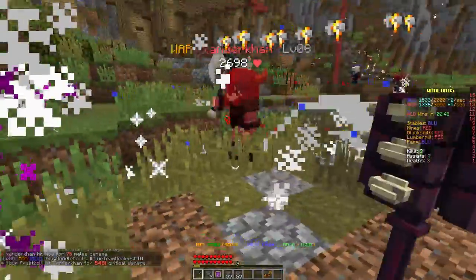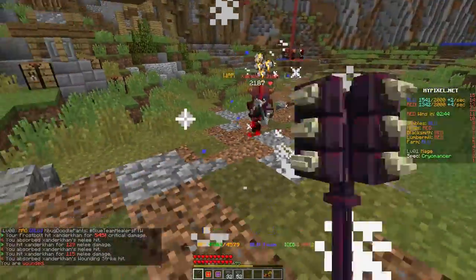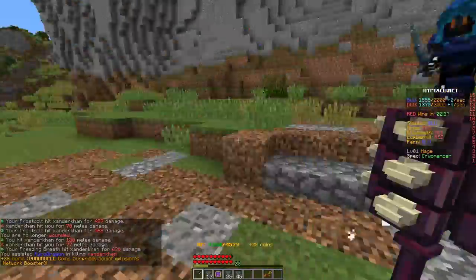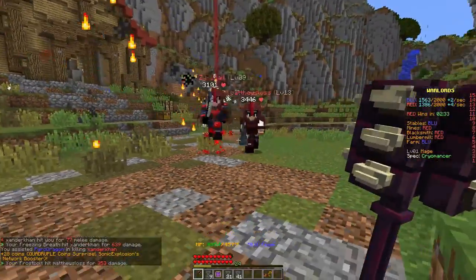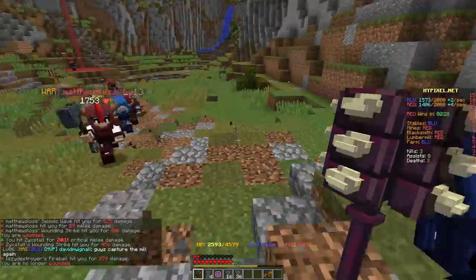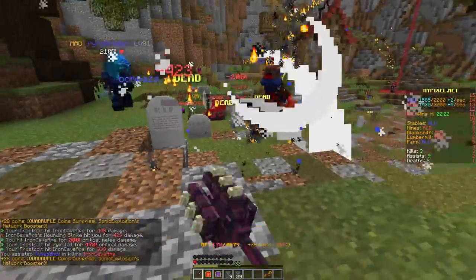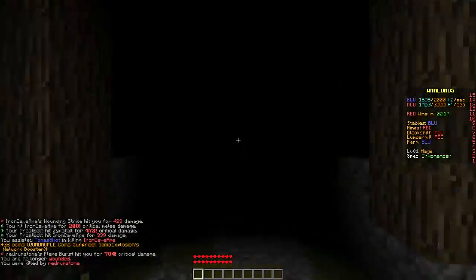Pop out defensive cooldowns, go toe-to-toe with this dude, then run away because he's probably popped his. Taking that flag — oh my God, there's loads of them! Can we get away? Lots of blue dudes though. Heavy damage, heavy hits. I died — did I get any kills? No, but I got some assists.